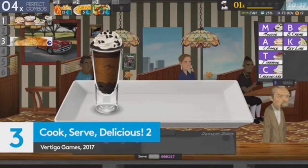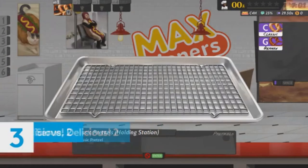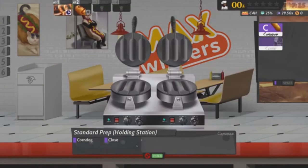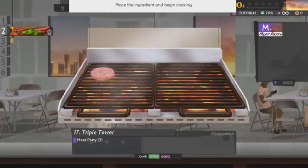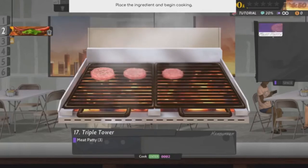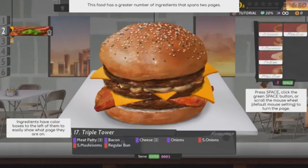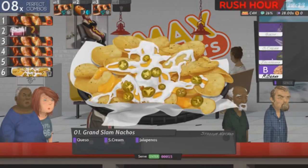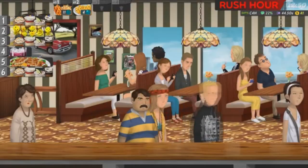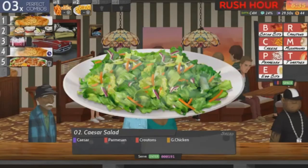We don't number our best game lists because we like to think that once you've made it into the top ten, you shouldn't be fighting with the other games. But when it comes to the best games to make you feel like a true god of the kitchen, Cook Serve Delicious 2 is the true victor. From Vertigo Games, this cook-em-up deserves its very own golden chef's hat as the whipped cream of the already delicious crop. Where other titles in this list are about burgers or pizzas, Cook Serve Delicious does it all.